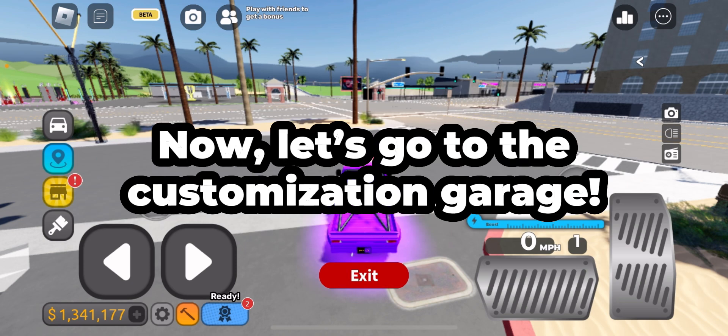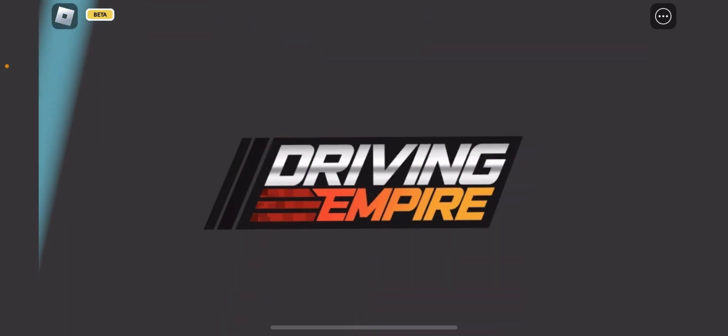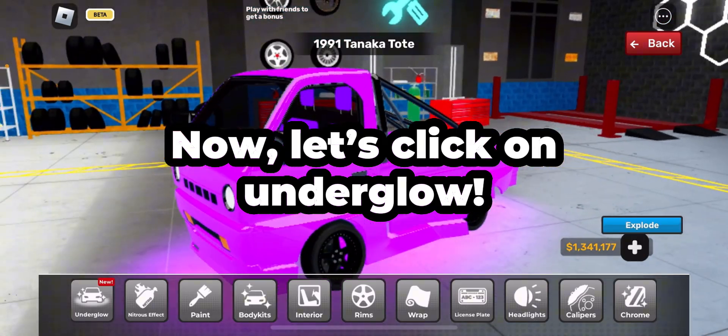Now let's go to the customization garage. Now let's click on appearance, then let's click on underglow.